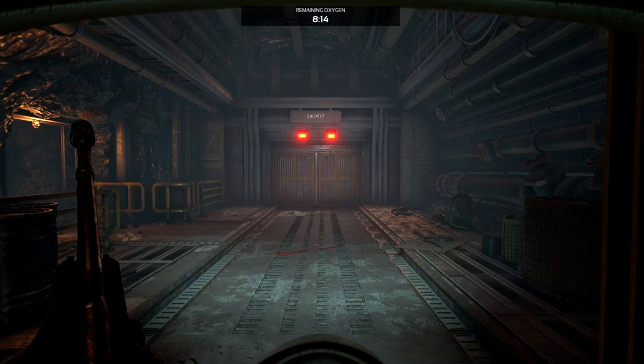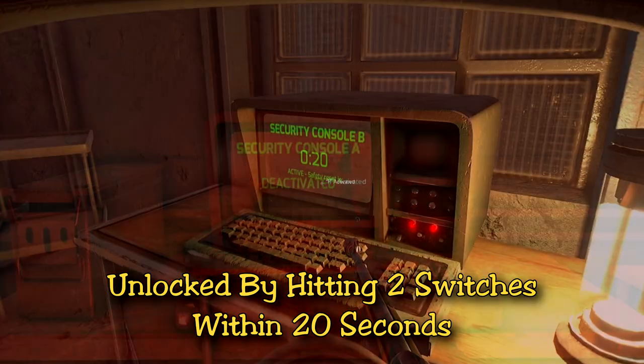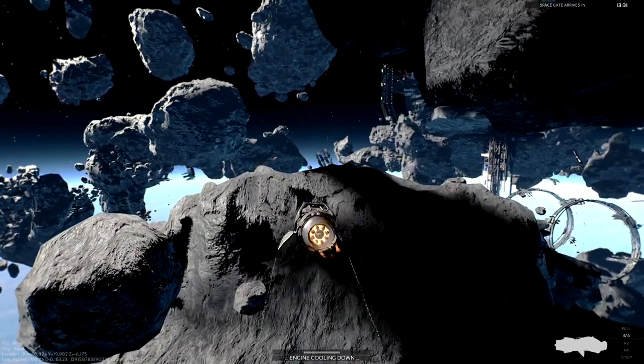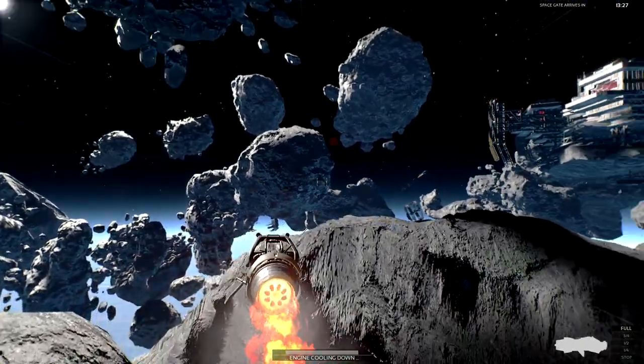So if you've seen the depot, you'll have noticed that there are two lights on the doors that are red when it's locked. You have to unlock the door by hitting two security switches. There is a catch though — you have to click both switches within 20 seconds and there's a timer for it. I'll show you guys the path to complete this.